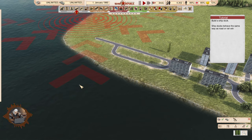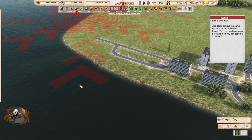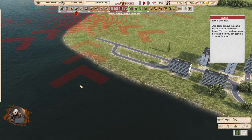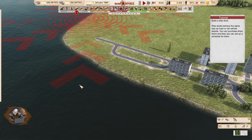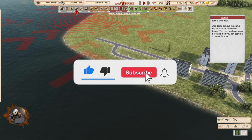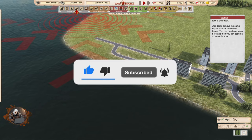Hello and welcome, comrade. I'm Geralt and this is tutorial 12 for Workers and Resources: Soviet Republic. It is time to get wet today as we are learning about ships and containers. If you want to find the previous tutorials, the link with the playlist is in the description of the video.